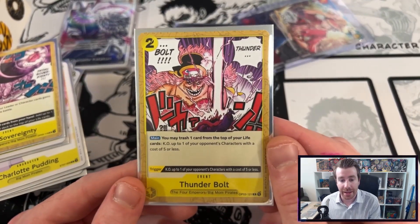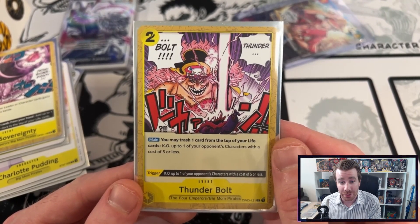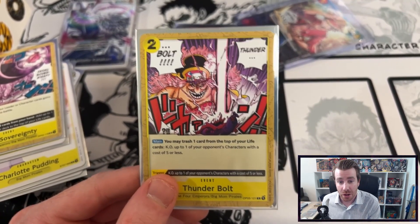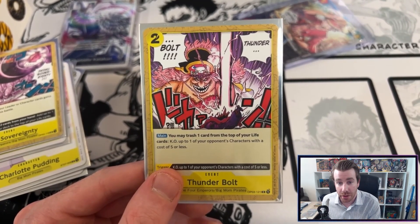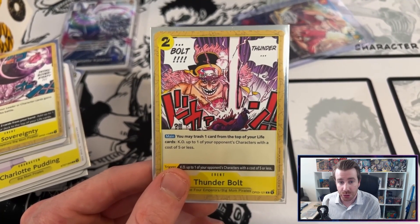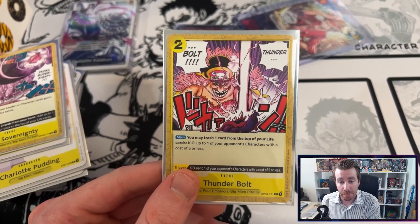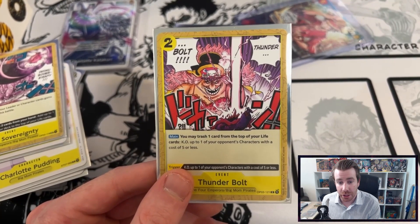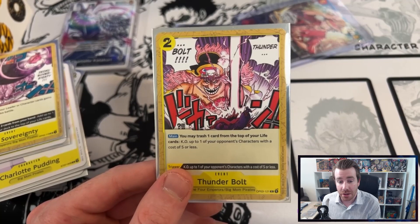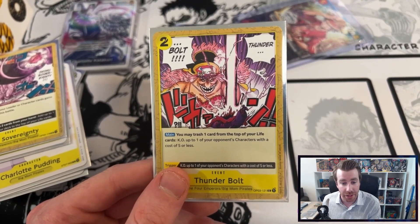The final card in the deck is Thunderbolt. This card is pretty much our only way for dealing with blockers, and unfortunately it comes with the big downside of having to trash one of the cards off the top of our life. So usually I'm only playing this card if I'm swinging on my opponent for game — if they think they're safe and play their blocker, especially something like Marco, I can use Thunderbolt to remove it and then swing for game. I was originally playing two copies but found it a little bricky, and even if you get the trigger early game you might want to save it to hard cast against a Marco blocker facing Whitebeard or Zorro.